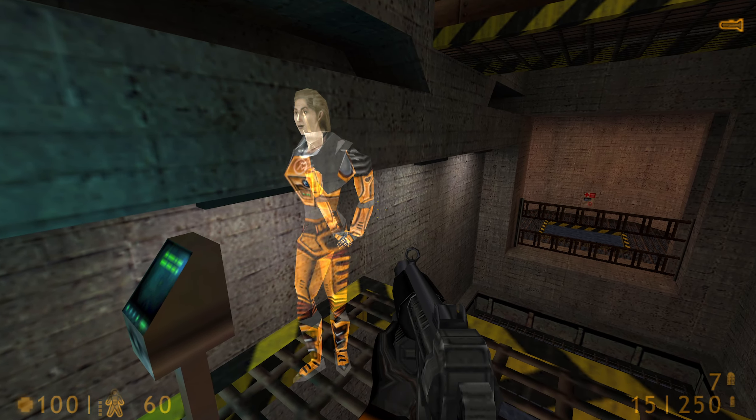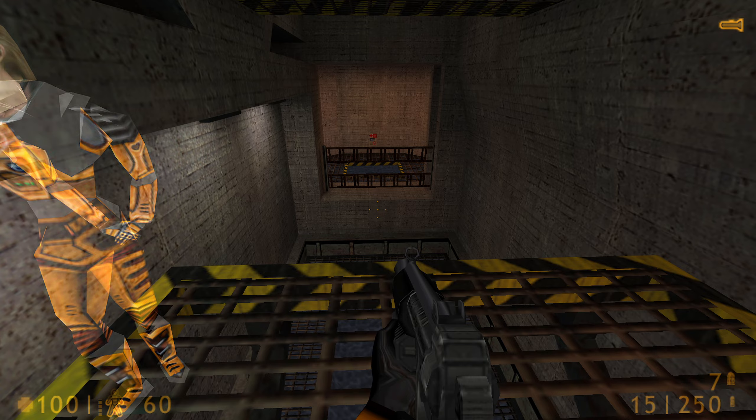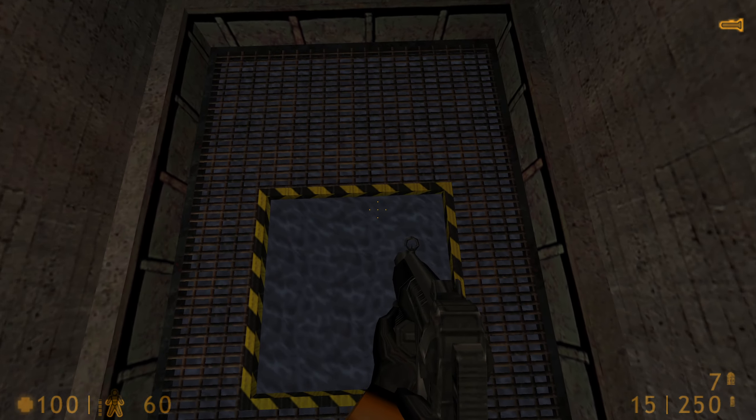Your HEV suit monitors blood oxygen levels, warning you when you need to find an air supply. As you swim through this course, keep an eye on your oxygen indicator.